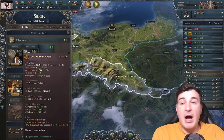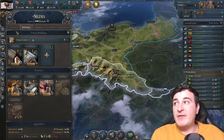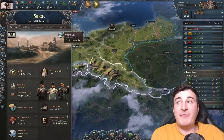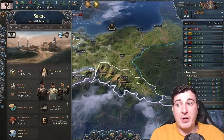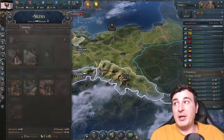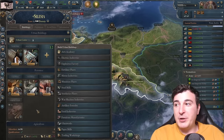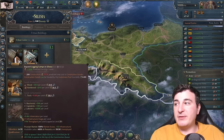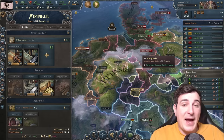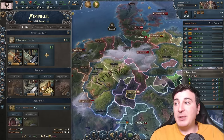Silesia has 120 coal mines, 60 iron mines, lead mines, sulfur, logging camps, and most importantly we get 10% coal throughput in this state and 15 extra infrastructure from the Oder River. So essentially Silesia is an absolute behemoth of a state. We have tax collection issues though, so we're gonna need to build an admin building here. We're gonna queue up construction sectors, then a couple of logging camps — say four — then a few iron mines. Another great state is Westphalia.